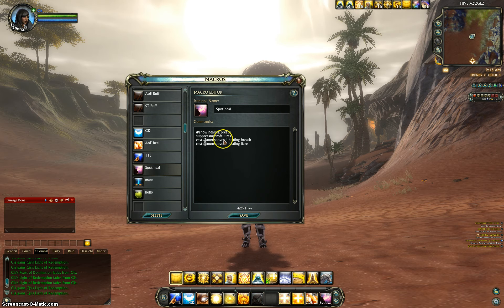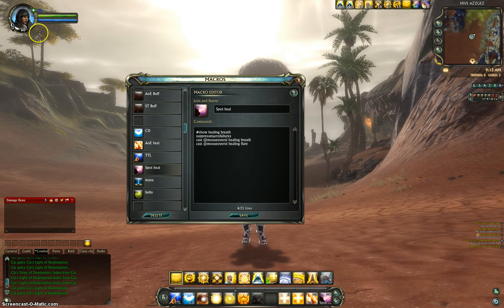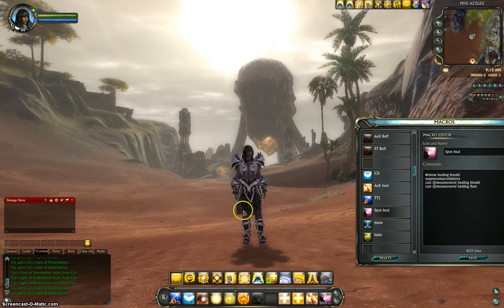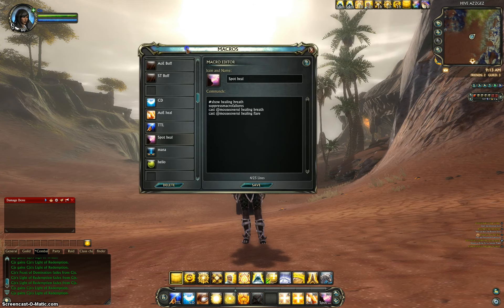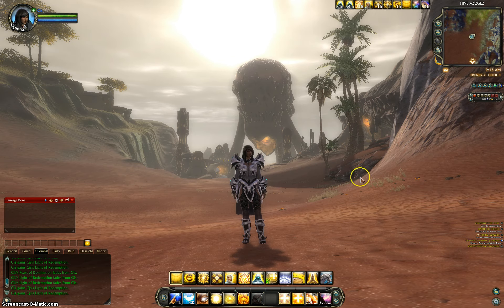You have your last macro, which is a spot heal. I added the mouseover UI in there for you guys — that might be new to healing because it's a lot easier. With mouseover UI, you just hover over their nameplate and hit the macro. As long as your cursor is hovering over their name, it will cast the spell. You can see my character is not highlighted, but I hover over her and she lights up, which means she's targeted without me directly clicking her. That is it for the macros — get those all set up and laid out on your bar.